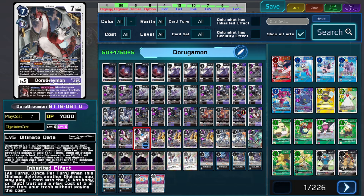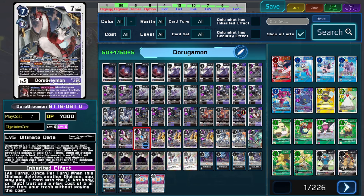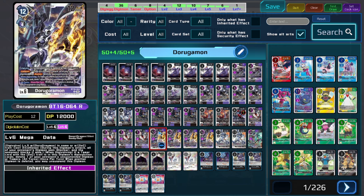I'm going to be using the BT-16 Doru Graymon because it's going to allow us to digivolve into our Doru Goromon for free by utilizing the collision mechanic to force the opponent's Digimon to block. Then if we have our Tamer underneath, we just get to digivolve it into our Doru Graymon for free, which is really nice for trying to be as tempo efficient as possible.